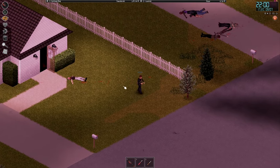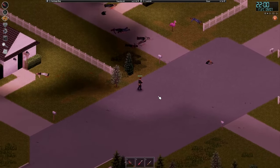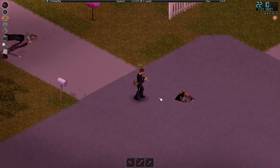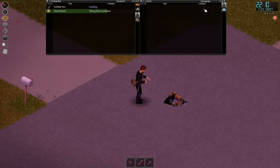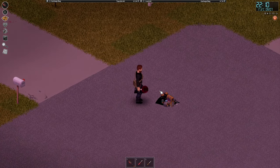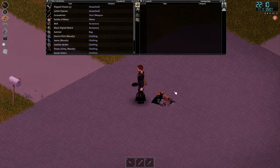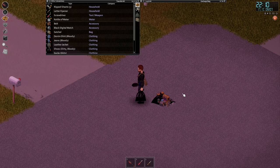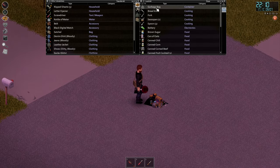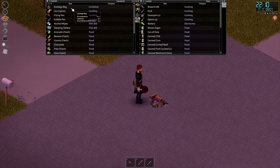This satchel gives us a bit of weight reduction. I'm gonna do Ctrl+A and drag all of that to the satchel. You can walk while it's doing this but if you run it interrupts. Inventory management can be a bit janky and buggy - 99 out of 100 times it works, sometimes you get a little stuck.